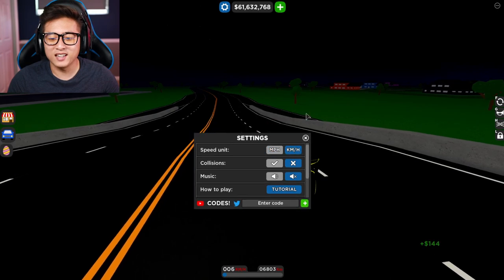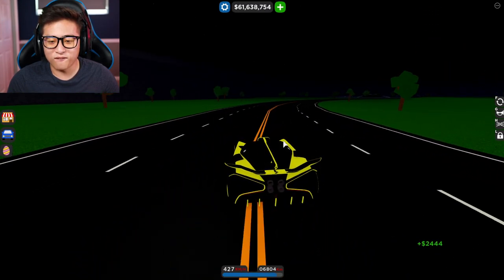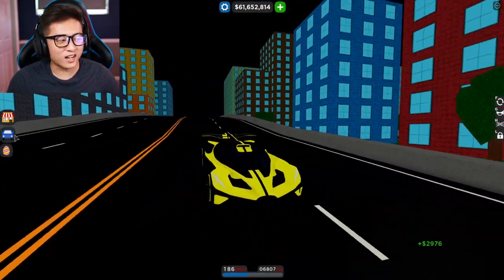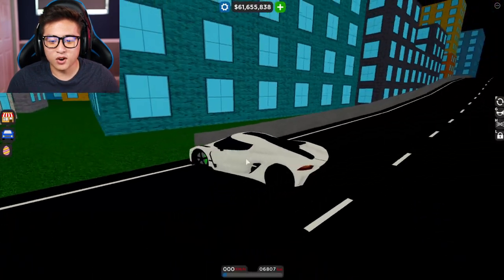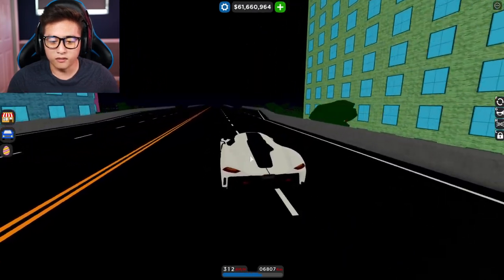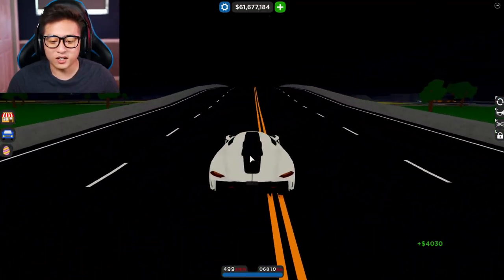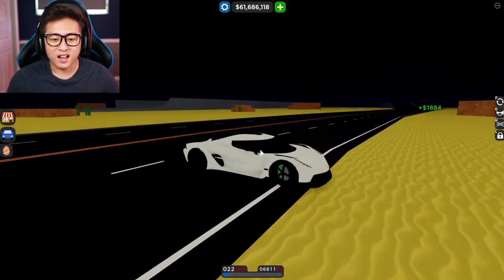Now, if we switch it to KM/H, this is funny, guys. Look at this. We're going 300, 320, 400. Oh my gosh. Look at this — 480. That is insanely fast. I've got to try this out with the Jesco. You guys have been commenting this down below about how to go faster in Car Dealership Tycoon. And honestly, it looks very fast. Though we're going above 300. Look at this, guys — on this one, the Jesco, we're going over 500. Oh my gosh, we're hitting 499 KM/H. Look at this — 499. Oh my gosh, it's actually pretty insane if you think about it.